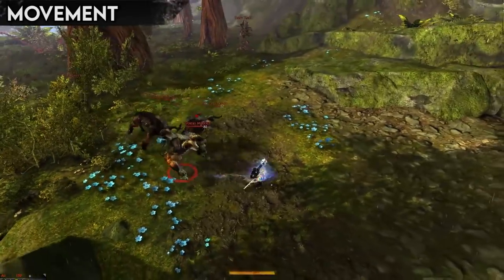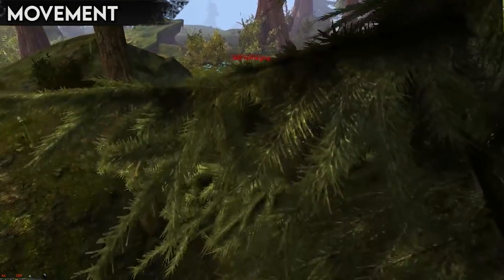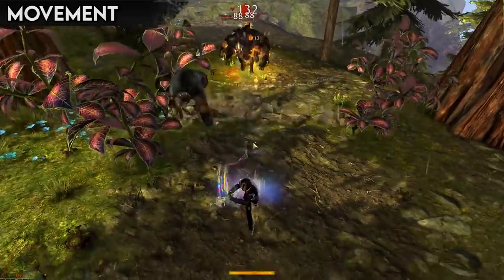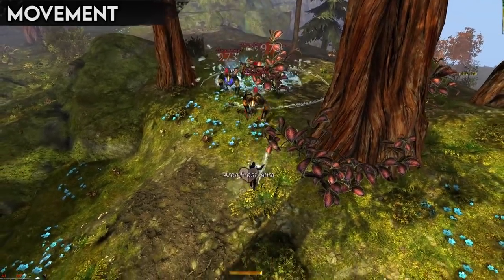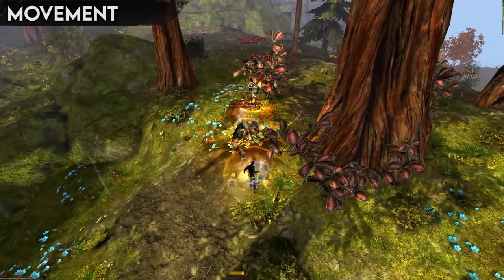A nice tip is about-facing. You can bind a key to about-face to make your character immediately turn around, and if you hold left-click, hold your camera still as well. This lets you quickly change direction without backpedaling or disorientating yourself, which can give you an extra edge in the battle of movement and positioning.